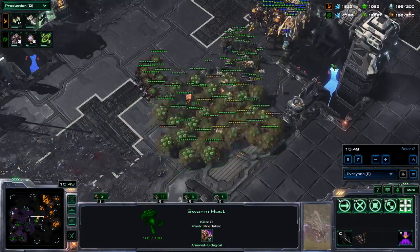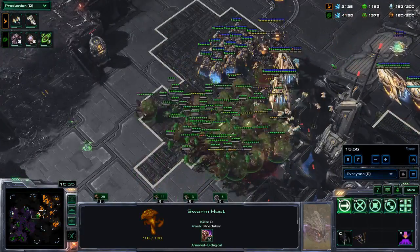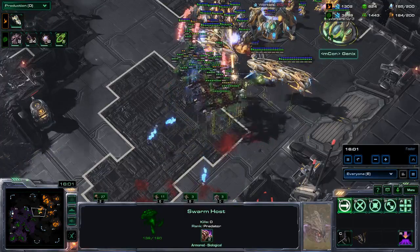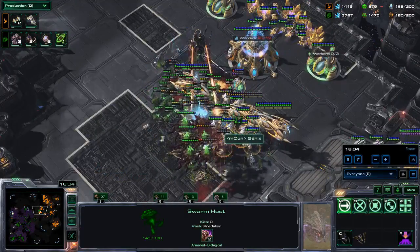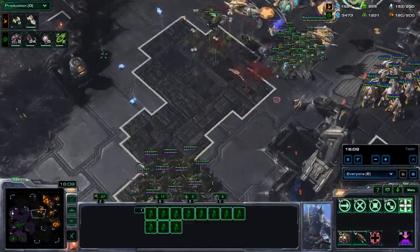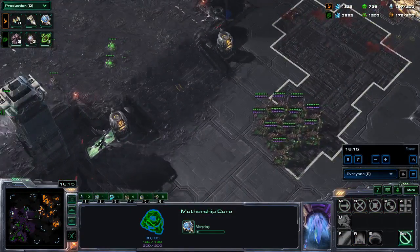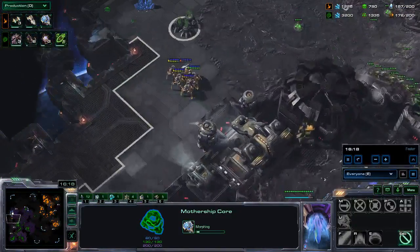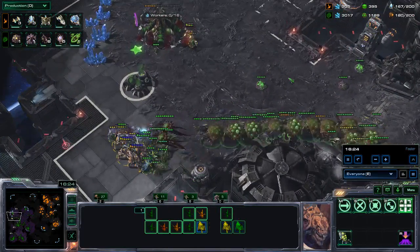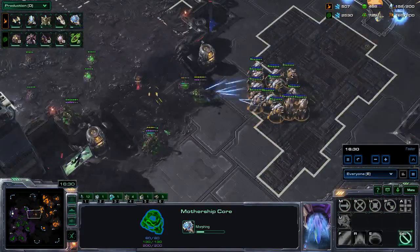We send our locusts across the map trying to do as much damage as we can. Corruptors are focused on the carriers. He has stalkers but the stalkers die so quickly against the locusts — they just explode. My queens are kind of late to the party; using queens here would be quite important. I am also noticing he is warping in the mothership right now. Because I actually lost some units I can now build more spines. We clean up and my swarmhosts are still all alive with all these queens ready for the next big engagement.